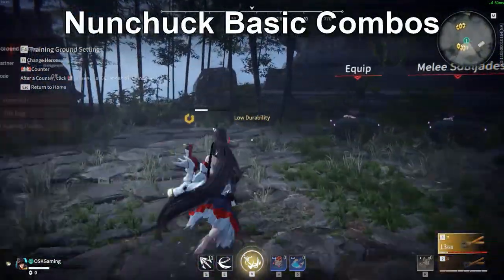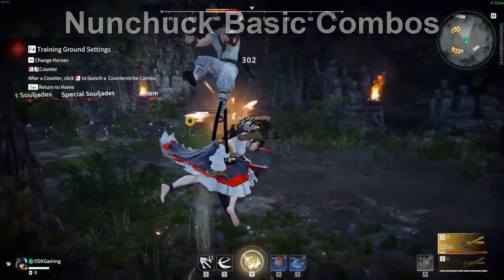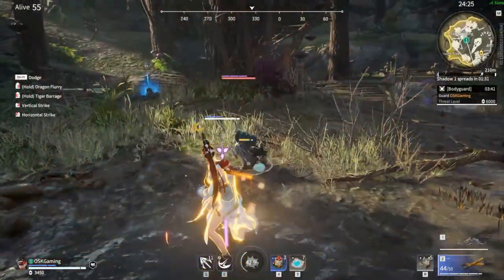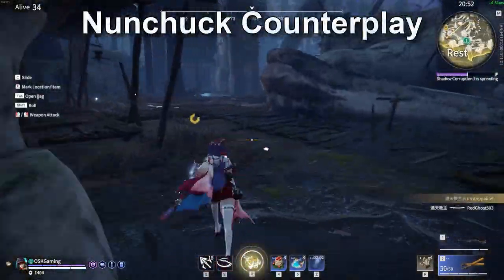As far as combos go, without any character skills, this seems to be very basic. Your basic combo is shown on screen with your basic uppercut combo. And sometimes when you counter, you'll be able to land a jump horizontal into a jump vertical afterwards.